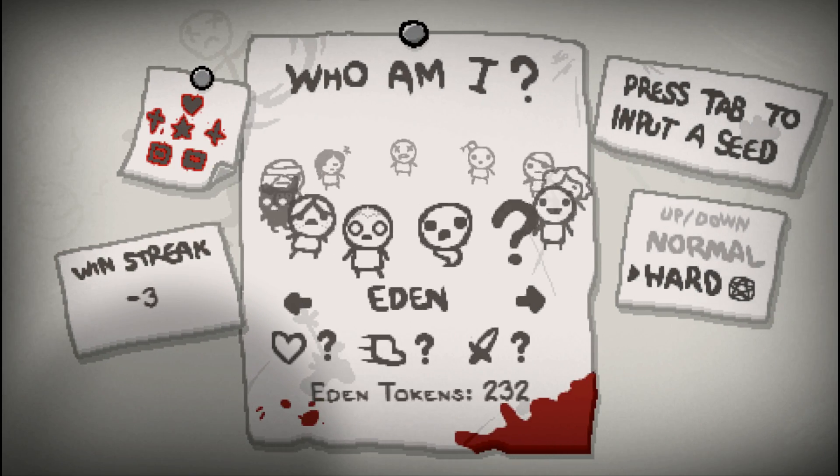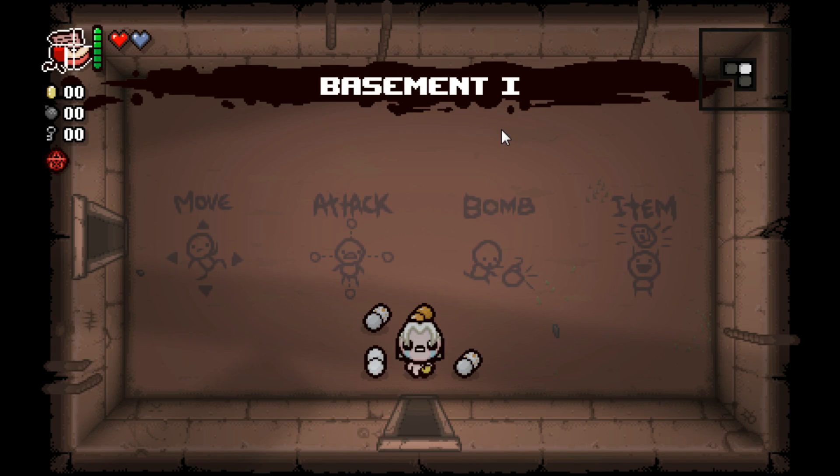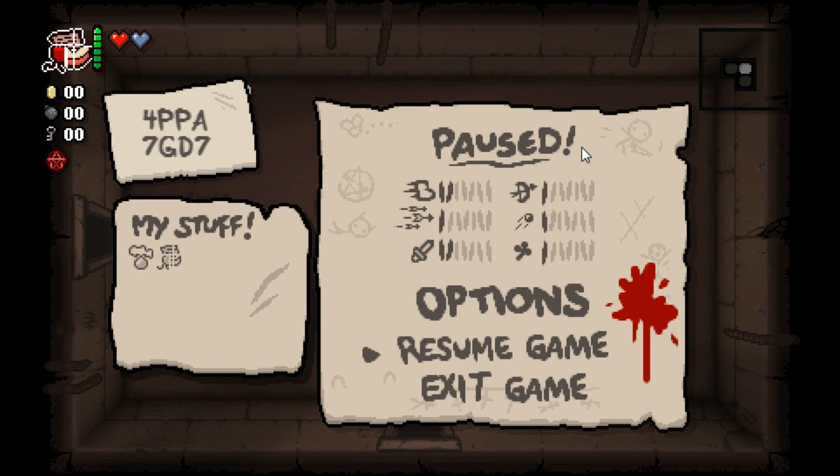Hey everybody, welcome back to Northern Lion Plays The Binding of Isaac. Let's try out an Eden run here. We got Undefined, and we started with four pills on the ground, which I guess is Mom's Coin Purse. This is a weird start.